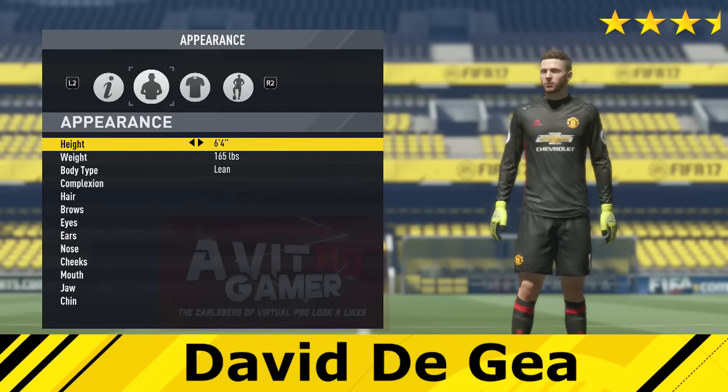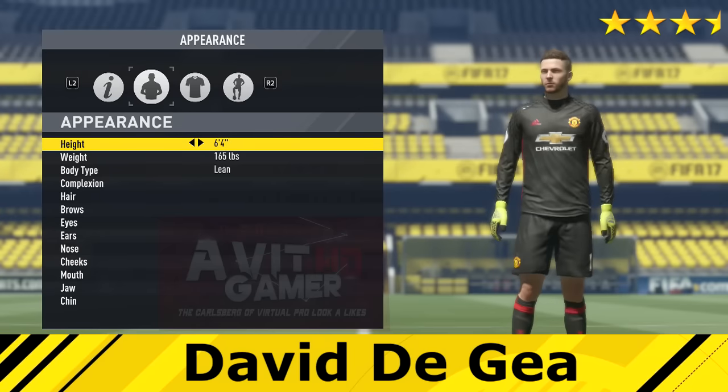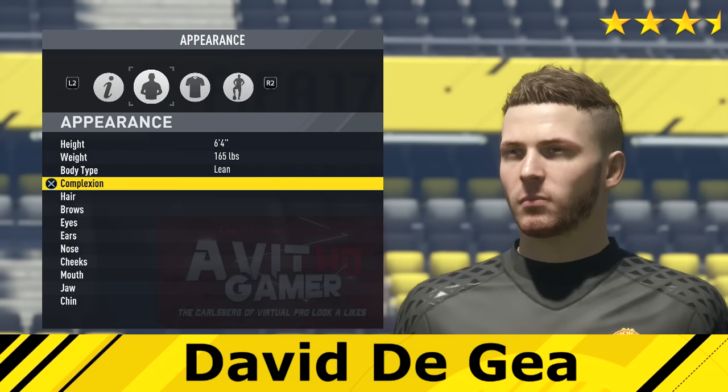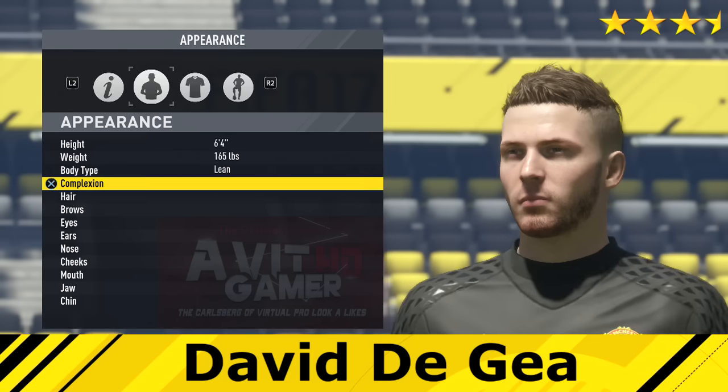What I'm going to do is show you what it looks like from here, because this is pretty much the view you're going to get in game quite a bit. From this view it's pretty much like him, but when you bring him down, you go 'ah yeah' — it's because we cannot get that long thin looking face that he has. We can't bring the cheekbones in without distorting the face too much.